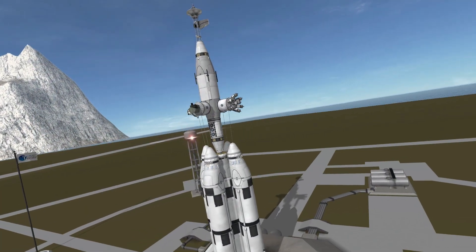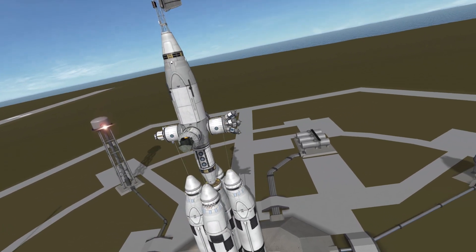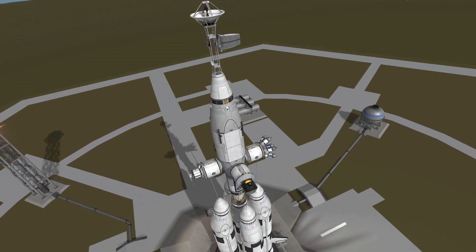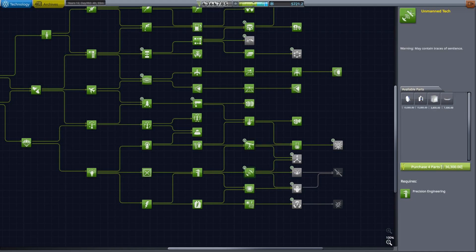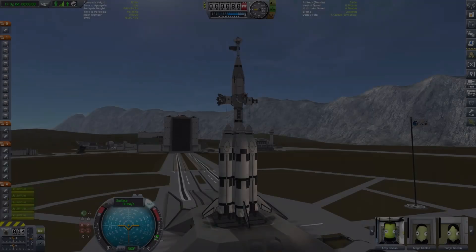We have a contract that requires us to put a very specific space station in orbit around Lily, and the station you see right now on the screen matches the requirements of that contract. Before we do that, we'll put to use all the science from our previous mission, unlocking almost entirely the tech tree — there will be only one node left to unlock at the end of this mission. We're unlocking the large probe cores, ion engines, ore mining and refining equipment, extra scanners, and RTG generators — basically everything for a very high-tech spaceship.